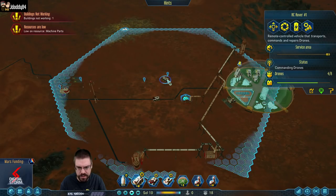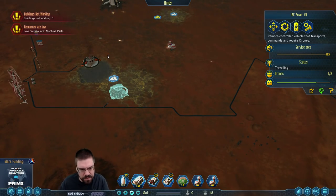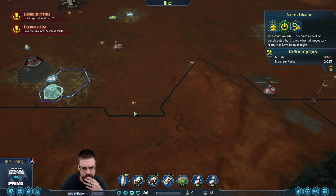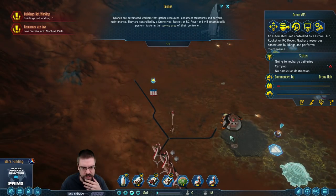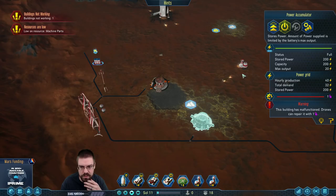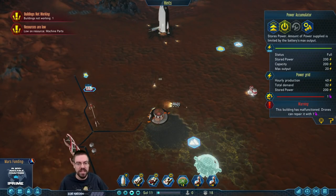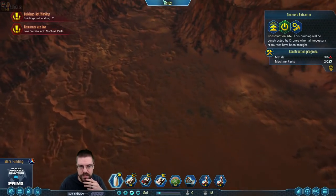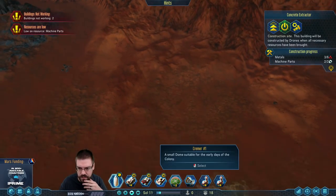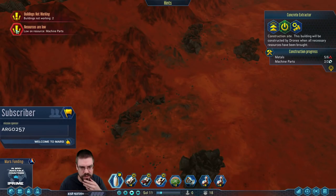I'm gonna have to bring this other guy over temporarily because all this stuff is waiting on resources. Long delivery routes — that's a problem. He's going to recharge his batteries. I can't believe no one's repaired this yet — oh, we probably don't have the polymer, that's why that's not getting repaired. We've got polymer coming but we need to find some — I haven't even seen any on this map.